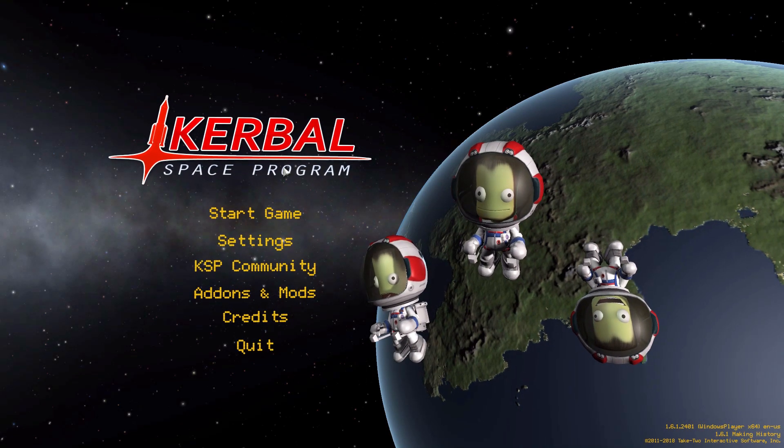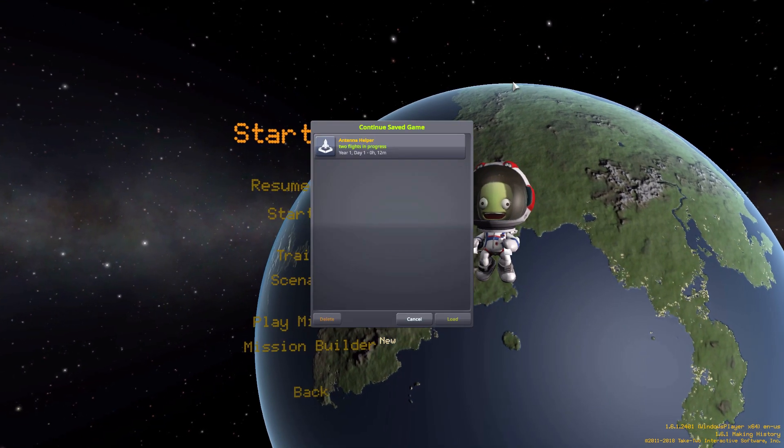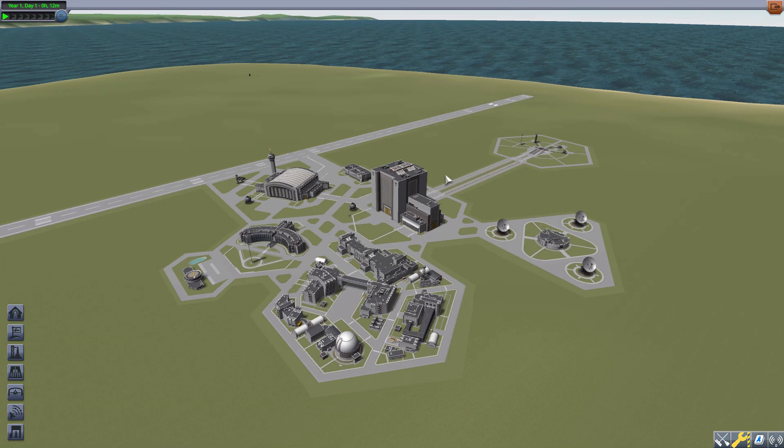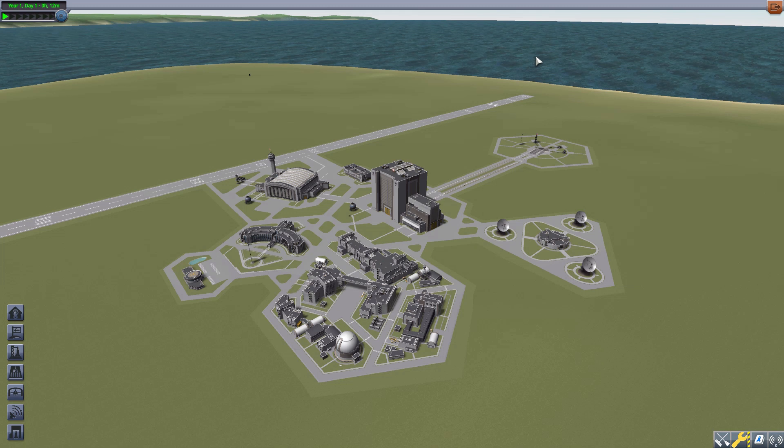Hello everyone and welcome back to Codabo Space Program, where today we are having a look at the Antenna Helper mod, which is being made by forum user Lion. What this glorious little piece of work does is give you a whole lot more information about the various antennae you may use on your spacecraft, with visual information about their range and power.